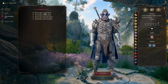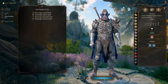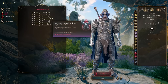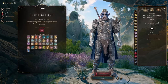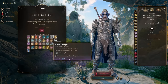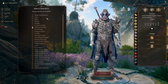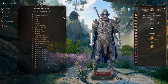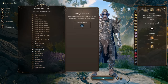For metamagic, we want to get Twinned Spell and maybe Distant Spell - we don't care too much. Most importantly we want Quickened Spell. At Sorcerer level 4, character level 10, we get our feat. Everything is really easy and straightforward - just go all in on Charisma with Ability Improvement to get Charisma up to 20. The most important level is level 7, which is Sorcerer level 6.